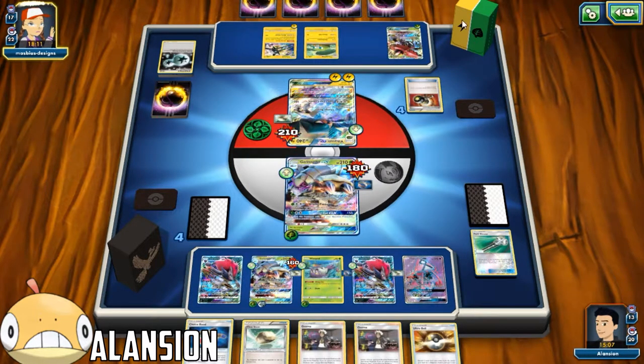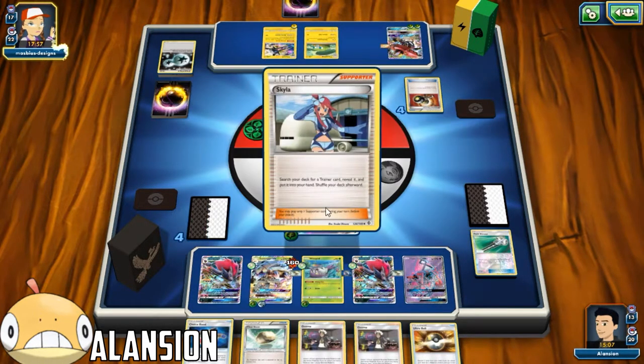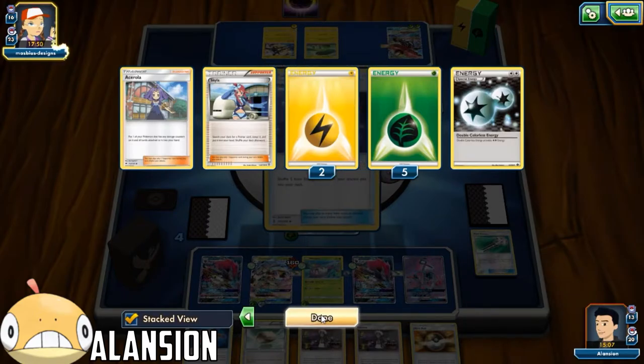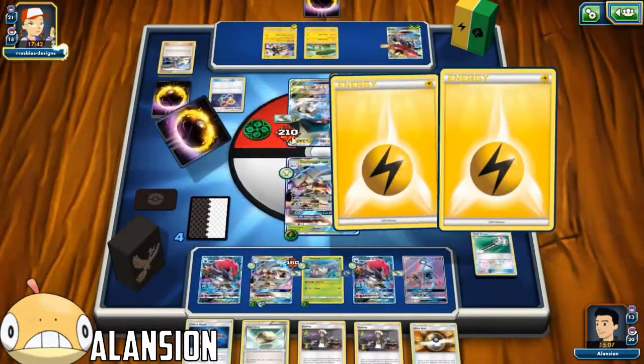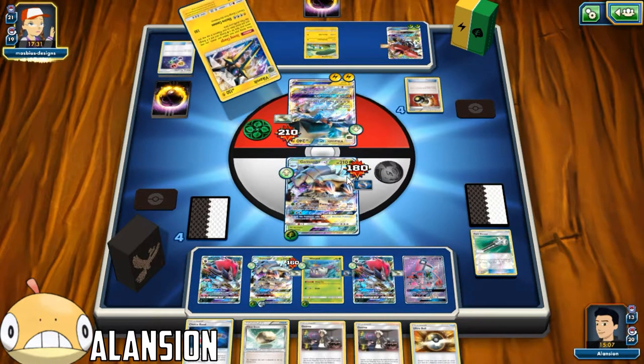Let's apply some damage. He'll get his first Prize Card - he knocked out a Lele before, okay. He has a Float Stone and he's going to bring out Tapu Bulu GX. He used Skyla for Energy Recycler and shuffled back all those energies into his deck. This video is running pretty long - hopefully we can end this pretty soon. I might have misplayed a couple of times - I'm not too experienced with this deck or Glissapod in general.